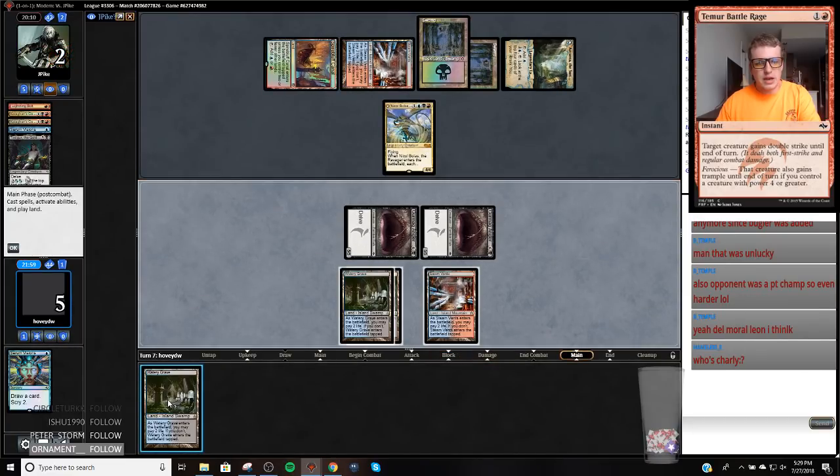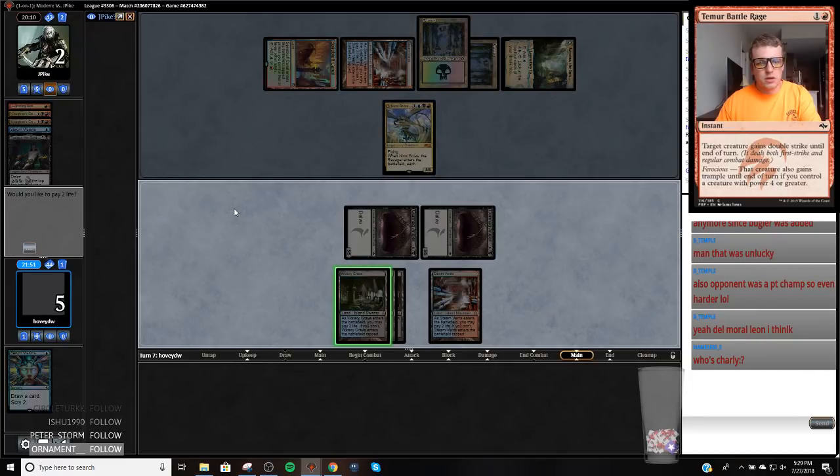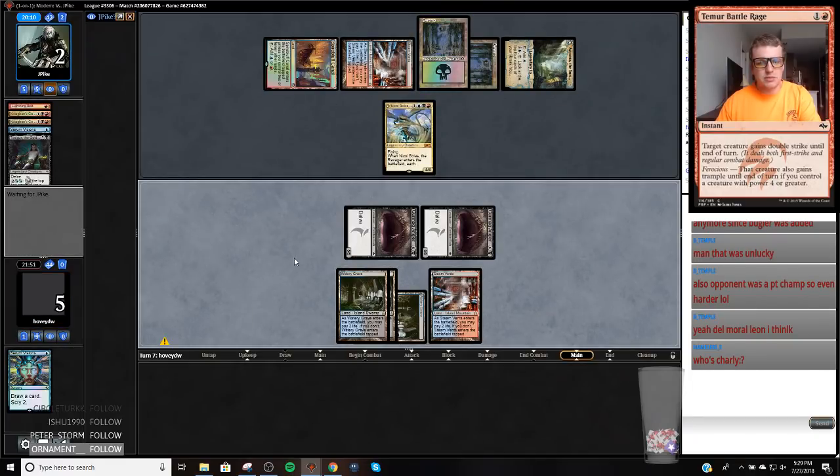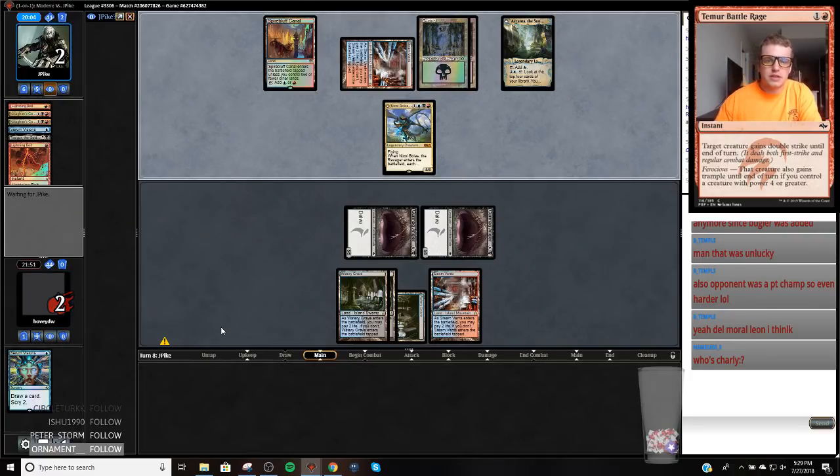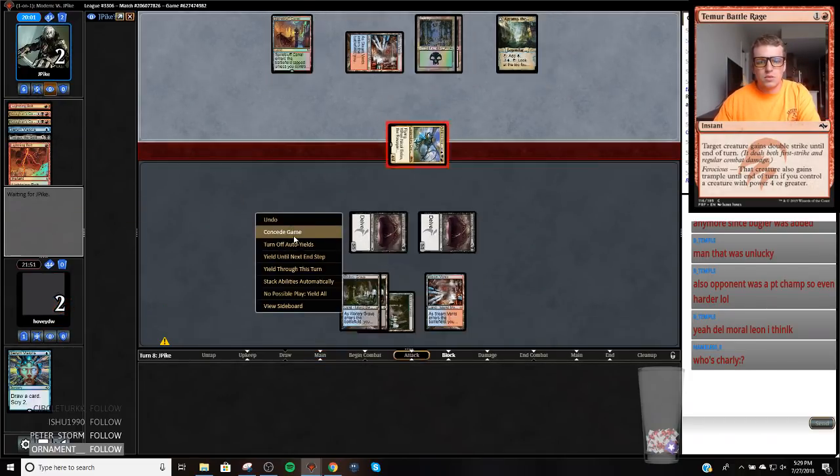I'm going to play this tapped. If I draw a Snapcaster Mage, I go Snap Serum Visions and I want to be able to do something. If my opponent has a bolt or a Snapcaster Mage of their own, I can't beat that. It's right for them to just attack, go Snap Bolt or Snap K Command. So they have a bolt — we dead.